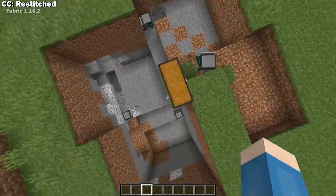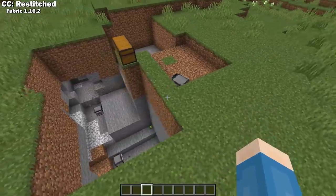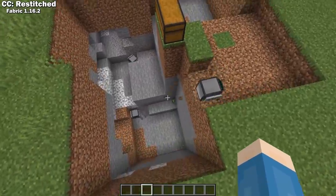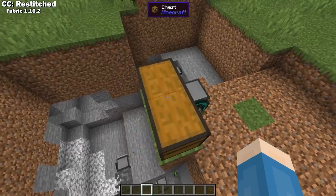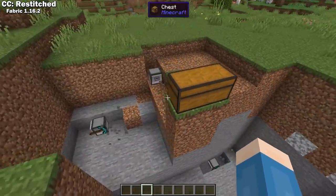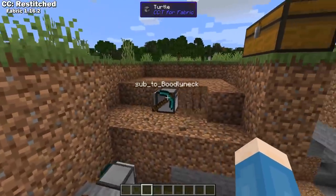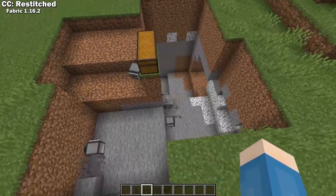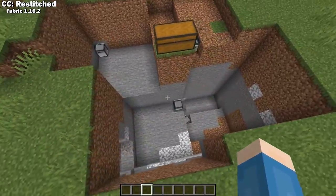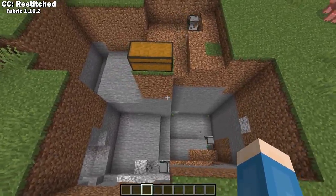CC Restitched brings ComputerCraft to Fabric 1.16.2. ComputerCraft adds computers and turtle robots that you can program using the Lua programming language. By allowing you to actually write the code yourself, this brings limitless possibilities for automation and gives a fun, interactive way to learn how to program if that's something you might be interested in.